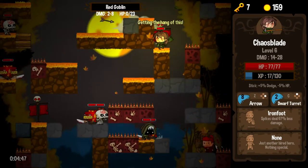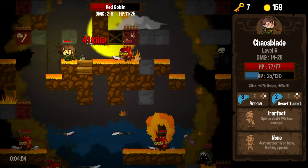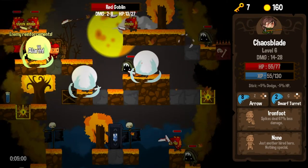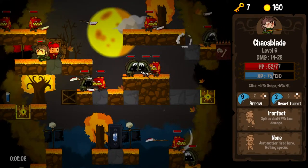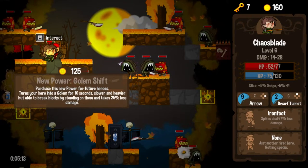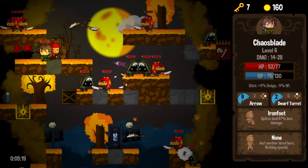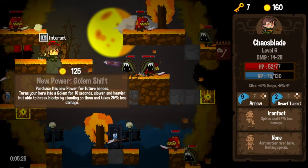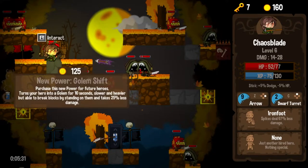We'll take this opportunity to go down the other side of the map, pick up some coins we missed, kill that gentleman as well, and get a level up. I need traits — Purchases Power turns into a golem for 10 seconds: slower, heavier, able to break blocks by standing on them, takes 25% less damage. I like the sound of all those things, but I'm going on strike here. I am not shopping with you until you offer me a trait. Offer me a trait and then we can talk business. Until then, no sale.